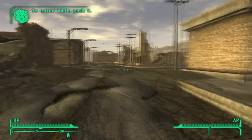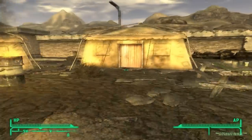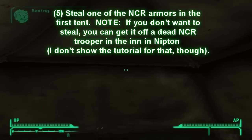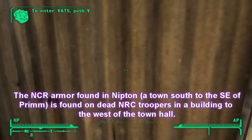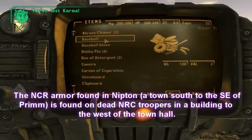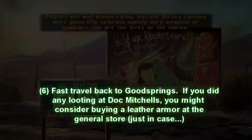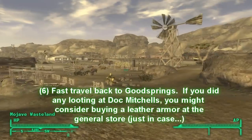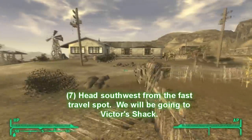Once inside town, you're going to continue south along the road just to the right side of town, and there's something intense here. You can go inside, and there's going to be a chest where you can steal some armor. You don't have to get it here if you don't like to steal, but then you're going to have to take a trip to Nipton otherwise. So head back to Goodsprings once you have that, and we're going to go south-southwest to Victor's Shack.